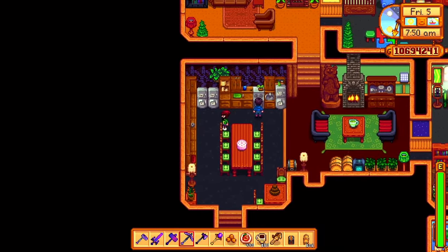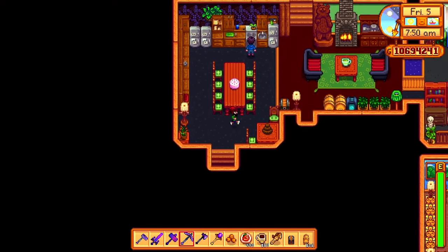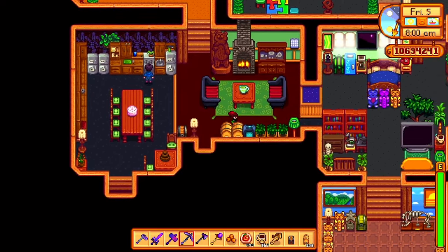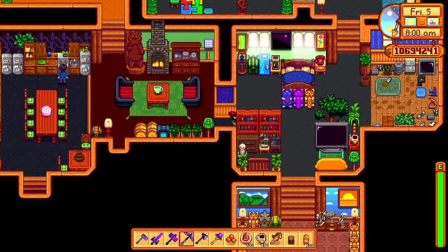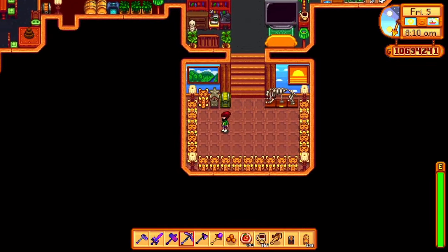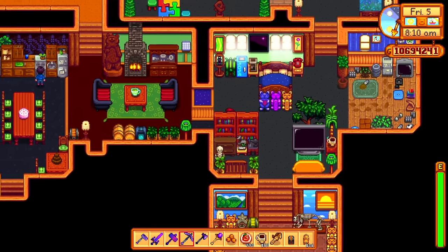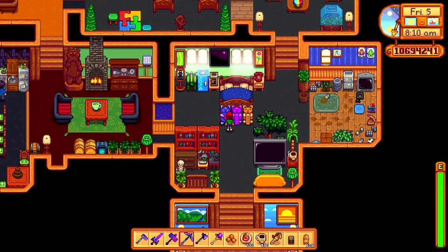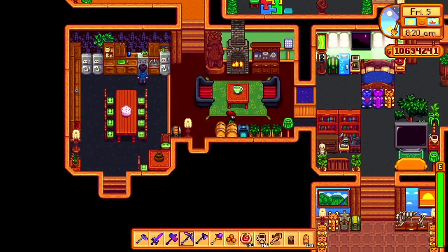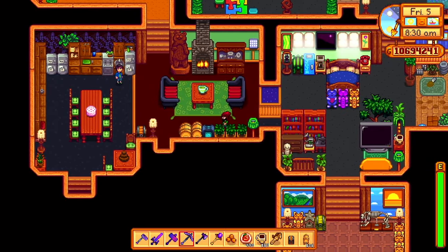And then we have the tables full of chairs - I don't know why there's so many. And then we have crystalariums and stuff like that. Then we have the statues of endless fortune, which for some reason I have a room full of - no idea what past me was thinking. Obviously we've got the prismatic shard and the iridium ore thing, and then a couple of cakes going and tea leaf things.